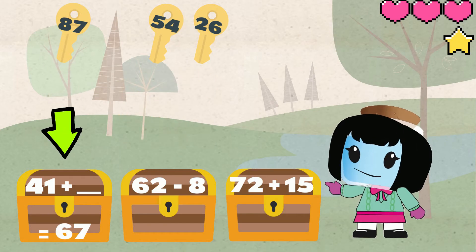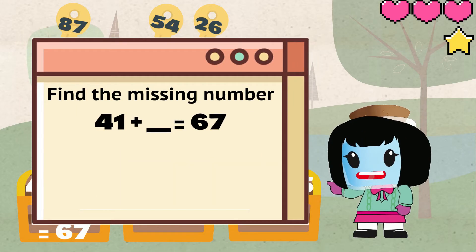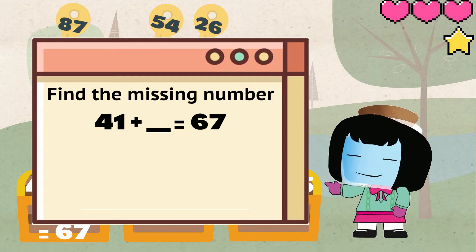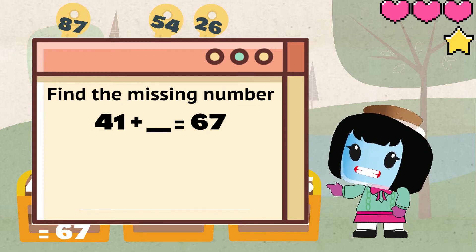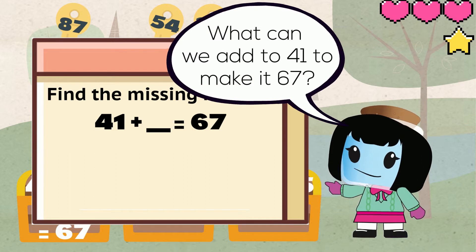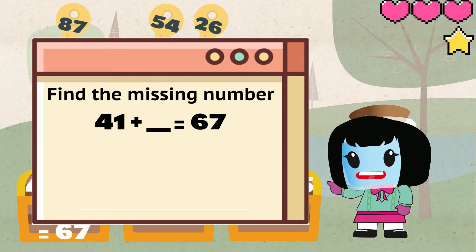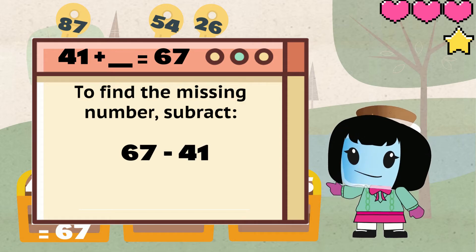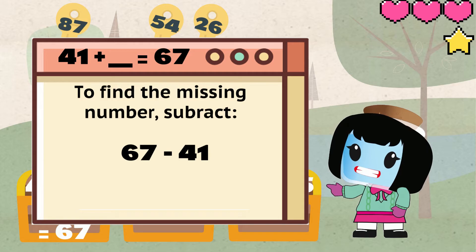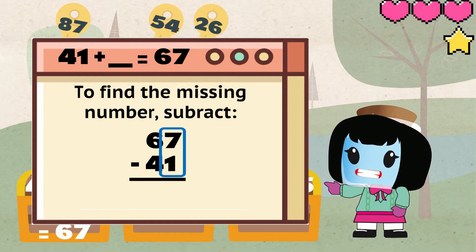Now this treasure chest has 41 plus something equals 67. We need to find the missing number. What can we add to 41 so that it equals 67? To figure that out we need to subtract 67 and 41. Let's position the numbers in a column to make it easier. Let's start by subtracting the ones place.